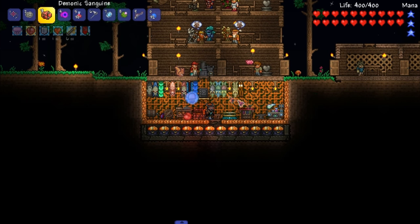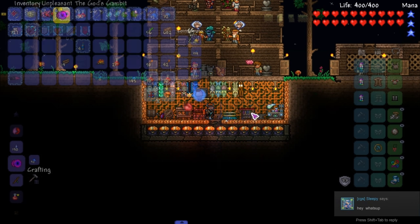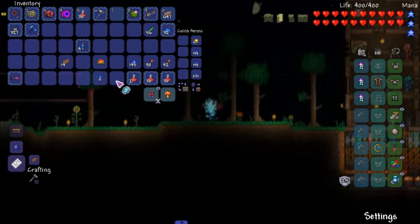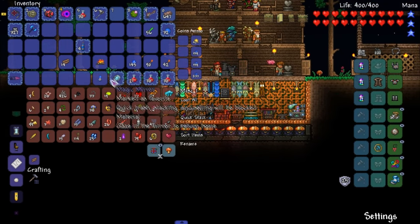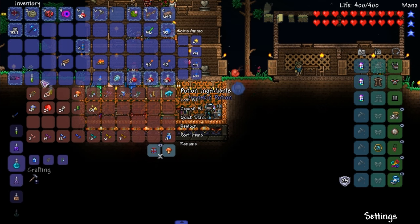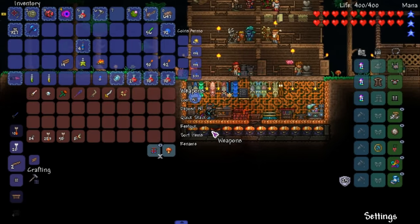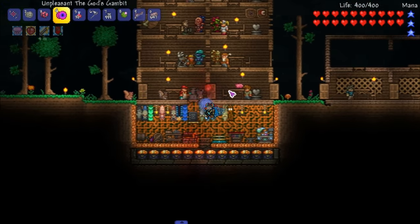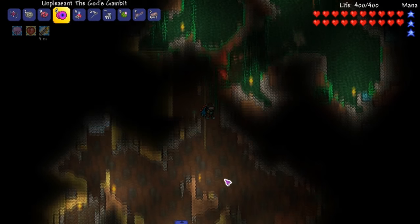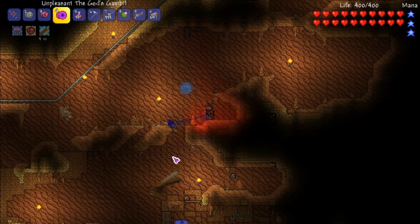We killed all of them — look at all that extra stuff! That worked out for the better. We're gonna craft whatever we can. Look at all that gold — such a blessing. We're gonna craft the God's Gambit. Boom — unpleasant God's Gambit. Hopefully this is good. Now we're going to hell. We're gonna fight the Wall of Flesh hopefully. Potions on deck — definitely what we need. Swiftness, voodoo doll, un-voodoo doll — we should be Wall of Flesh ready.